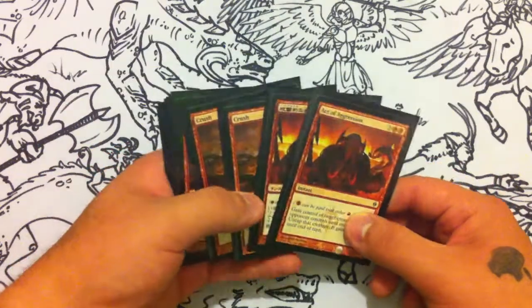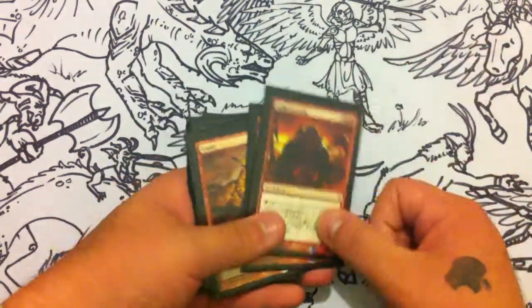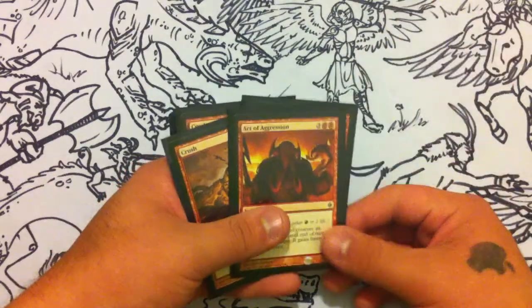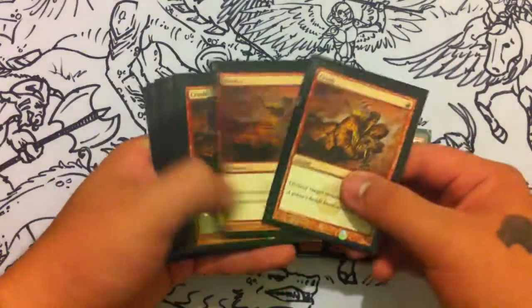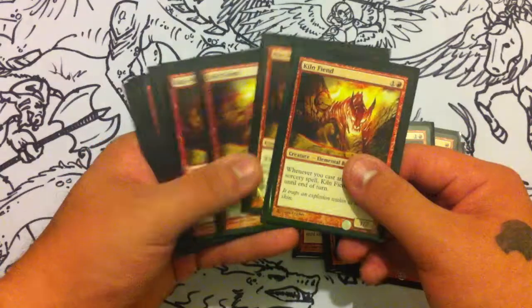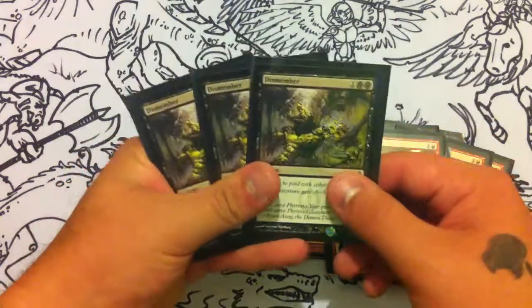You can take a Deceiver Exarch in response to Splinter Twin and kill them with the combo, which is just amazing. Also in the sideboard: three Crush, one Arc Trail, four Kiln Fiend, two Combust, and three Dismember.